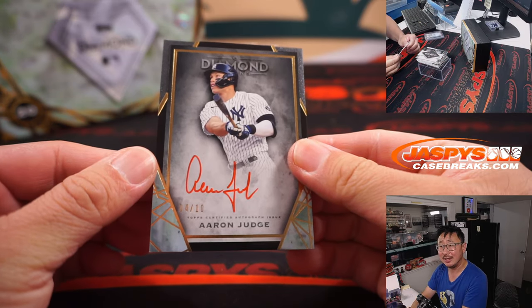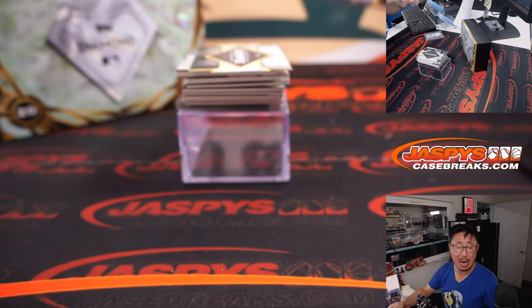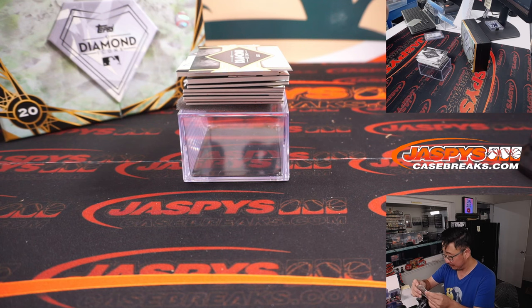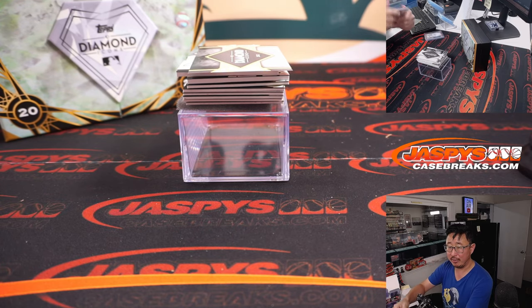All rise — four out of ten, Aaron Judge, red ink autograph. Michael, with the Bronx Bombers. Aaron Judge with home run 50.